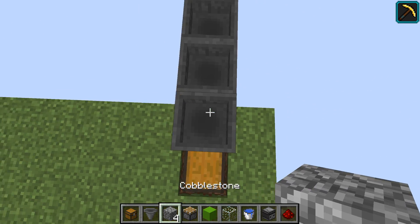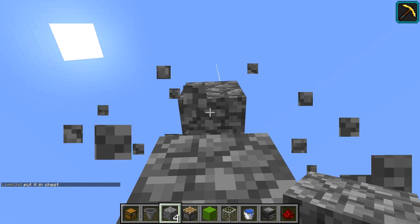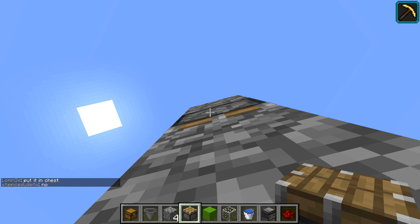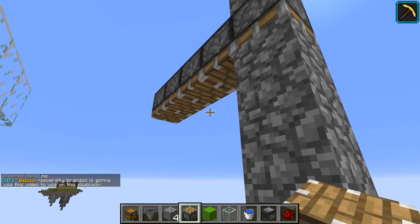Once you have that down, count one, two, three, four, five blocks out. Then jump down, break this block, and put a piston there. Then place your other four pistons off of the edge like this, to the point where every hopper has a piston above it, with three blocks in between.